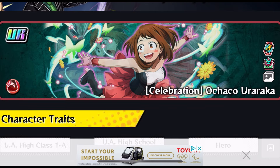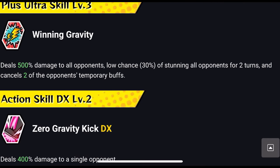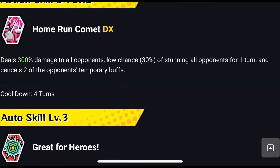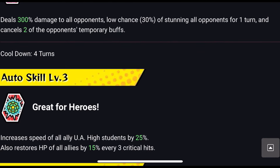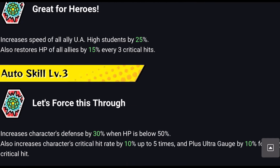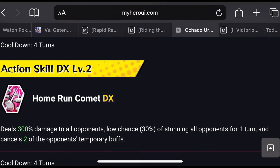Next is Uraraka Celebration. She's great because she does a lot of AOE damage, cancels 2 of the opponent's temporary buffs, and increases her Plus Ultra gauge. Cooldowns are low for 4 turns. She increases the speed of all allies by 25% — important because Gantan can lower your speed — and increases her own defense by 30%. Tanking is always good in Climax Battles.